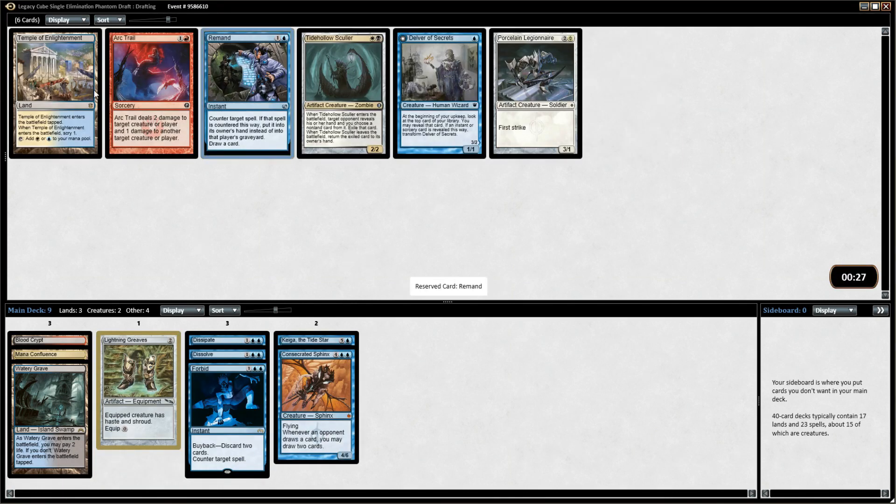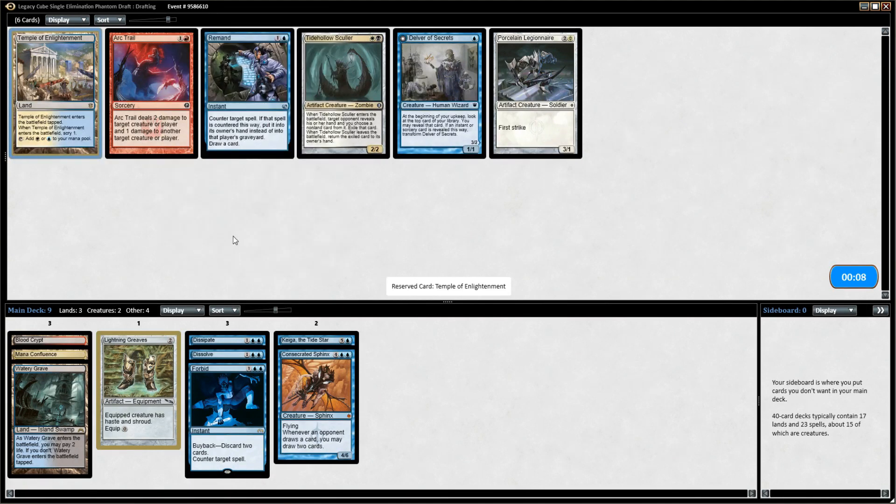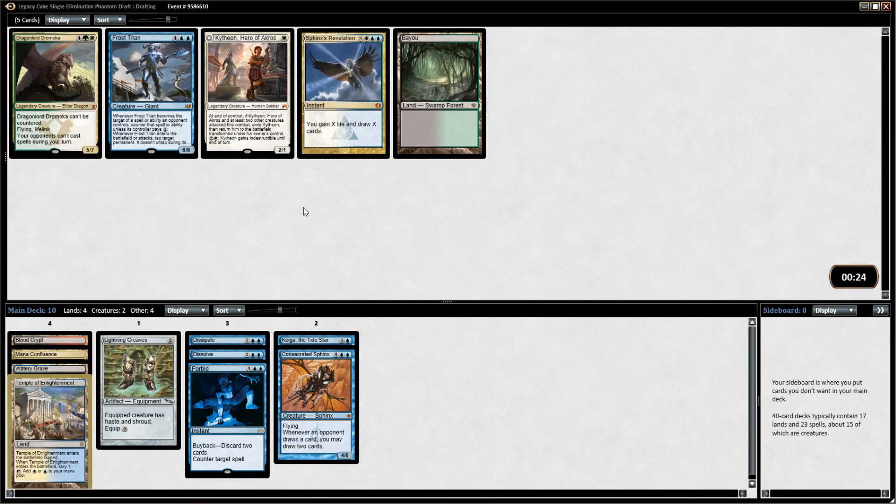Genju came back. I could play Temple of Enlightenment and have an option to play white spells instead of going black or red — that's certainly a consideration. I do like Genju a fair bit, but it's kind of mediocre unless you have some big tempo plays or an Isochron Scepter. So I might just take the mana fixing.